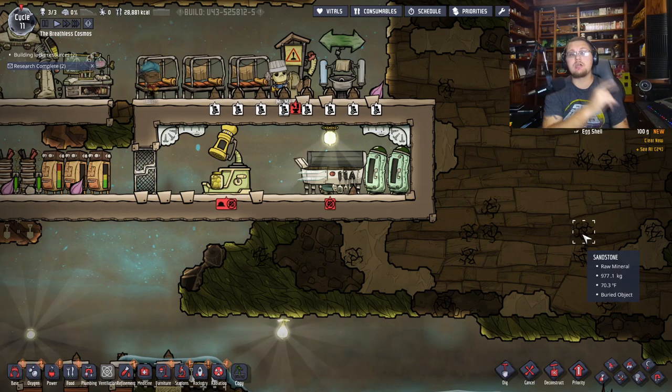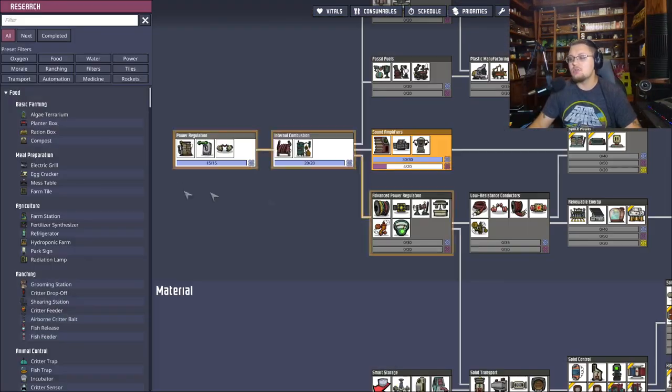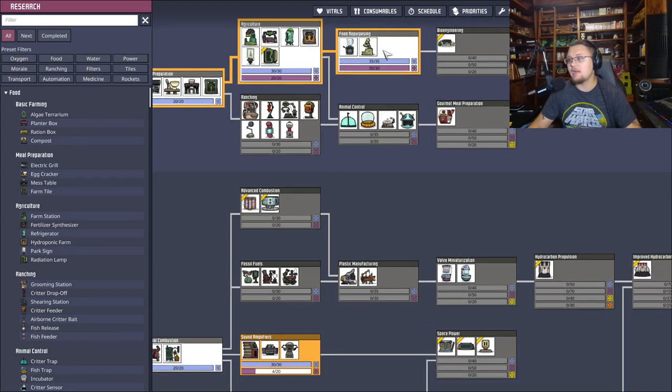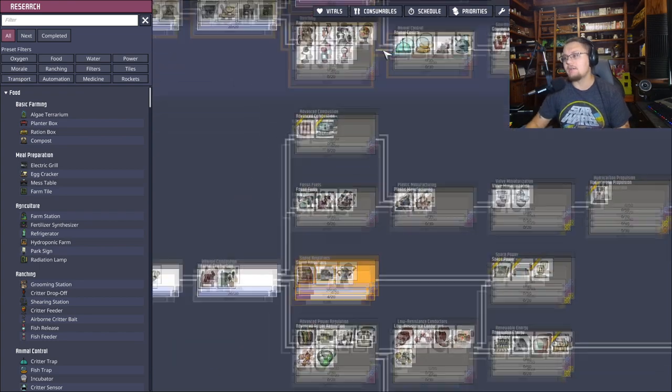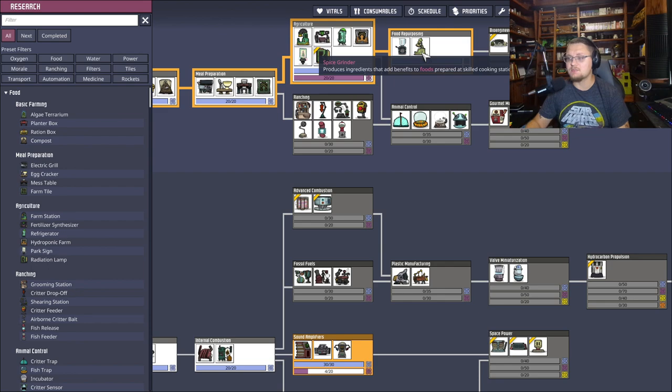To unlock the kitchen, you need to go into the research tree and unlock the spice grinder by researching food repurposing. To get food repurposing, you'll need a tier 2 scientist and the tier 2 research station — the supercomputer. It's actually not that bad; it's only 4 research points to unlock the spice grinder.